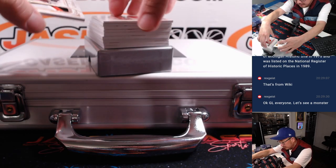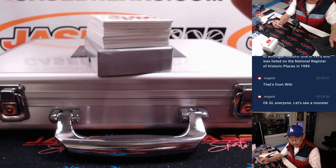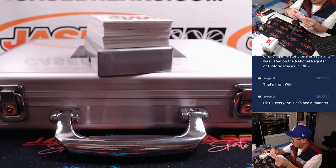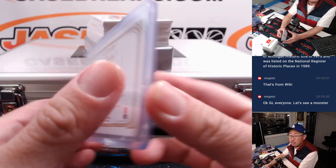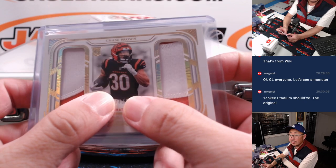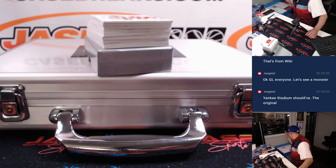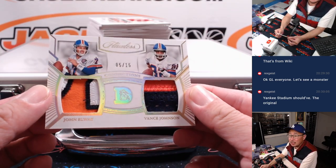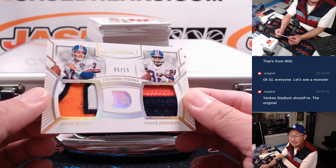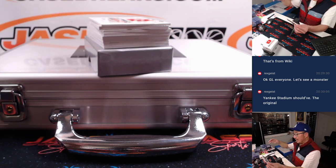Nice rookie showcase. Here is a dual relic, 4 out of 15 — Chase Brown, rookie dual relic. He's been having a nice season this year. That's part of the Rams, Seattle, etc. random number block. That'll be for number 4. Cincinnati 4 is Justin. Then 5 out of 15, Connections — John Elway and Vance Johnson. Denver is a random number block team, part of the same group. Denver 5 is going to be for David M.